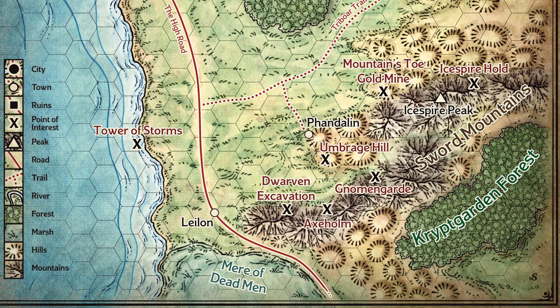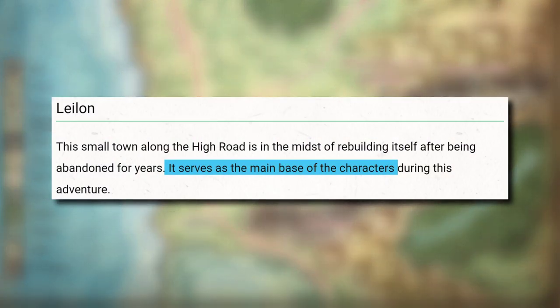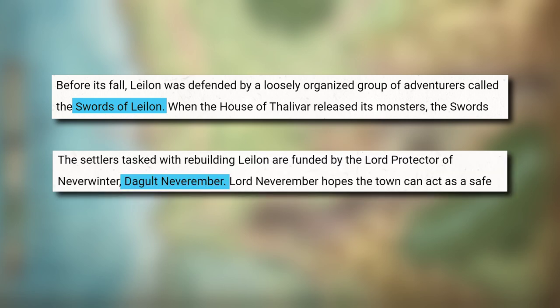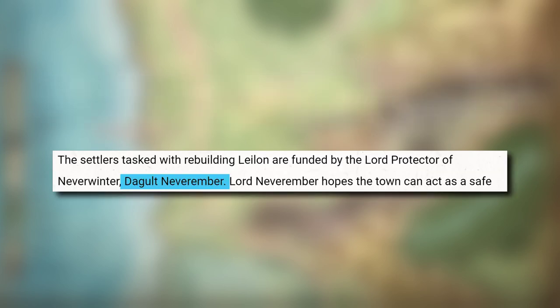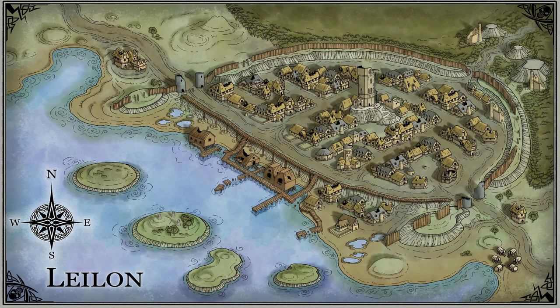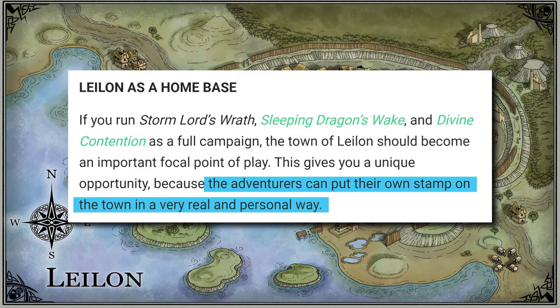Leilang is the main hub for this adventure, much like Phandalin was for Icespire Peak, and the towns are pretty similar. Leilang is also a former mining town in a stage of rebuilding. Once protected by an adventuring company called the Swords of Leilang, Leilang has been overrun by monsters when a local wizard's tower, the House of Thalivar, was corrupted during the spell plague. Today, the town council and settlers are funded directly by Lord Neverember of Neverwinter, the big port city to the north along the high road. This adventure does a great job of including helpful DM notes about how your party can influence Leilang's rebuilding, and interestingly, the buildings and NPCs of Leilang change somewhat across these three adventures.